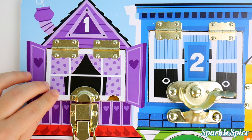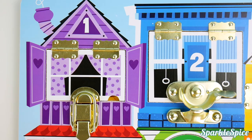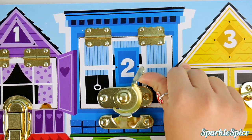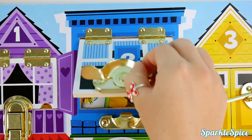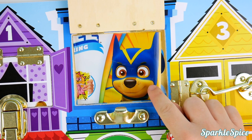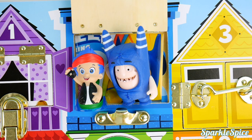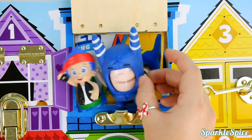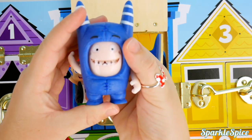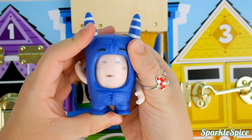We'll close up Skye and lock her back in. Now let's look at our blue house — the blue house has a number two on it. We'll just slide our lock open. Hey, look it's Chase and he's a super pup too! I wonder if we can get more surprises. It's a blue odd bod and his face changes — super cool.